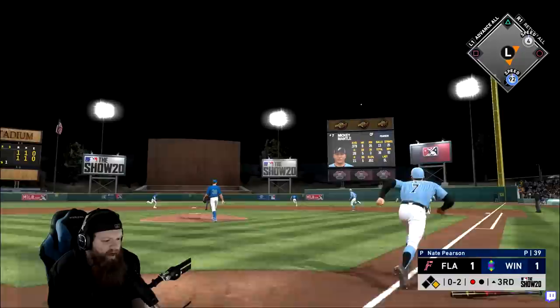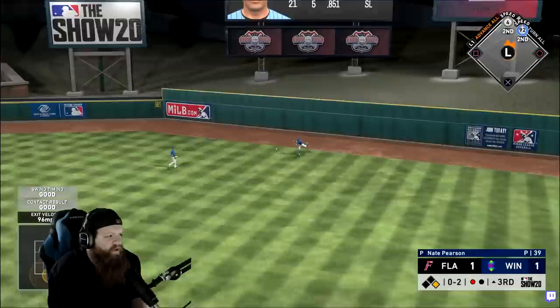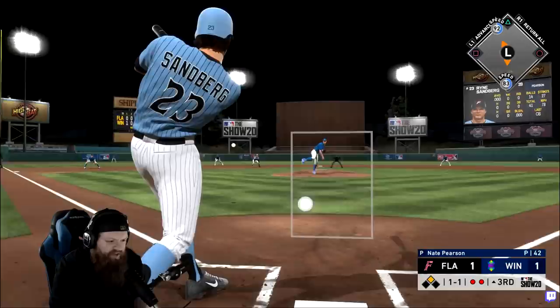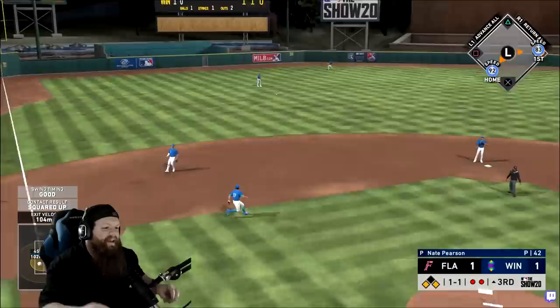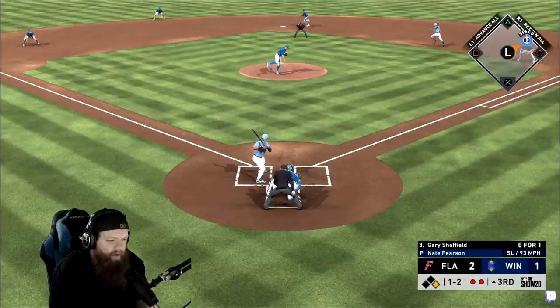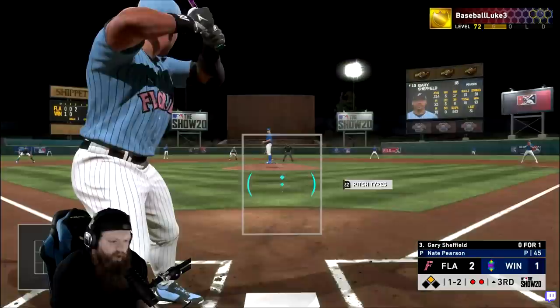Mickey, a base hit here, and then we've got some damage to do with Sandberg. Mantle gives that a ride - will it carry? Off the wall it does! Four speed though, I might be stuck at third. He's so slow - I was trying to make him run and he wouldn't go. Sandberg with a runner on, here we go - Sandberg hard hit rip, 92 speed, I'm sending him home. RBI single, let's go! What if I can steal a base with Sandberg? He's in there all day - there's a stolen base!